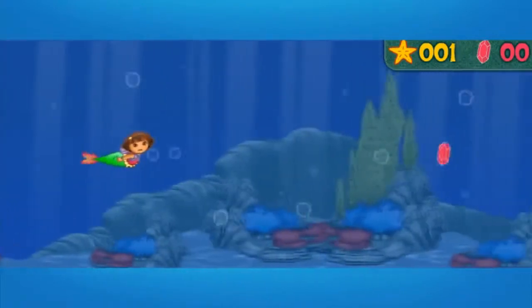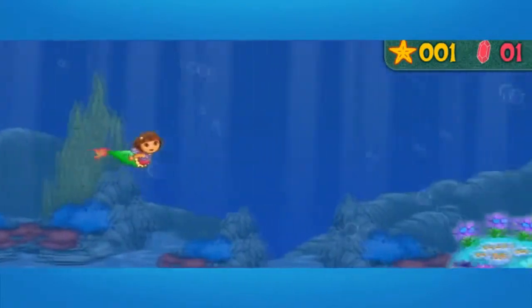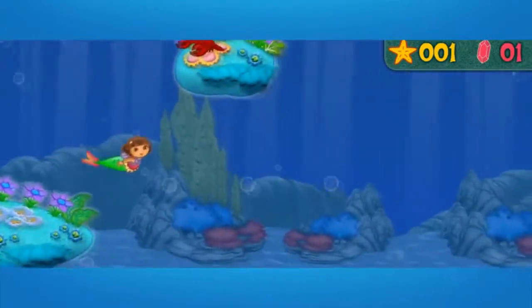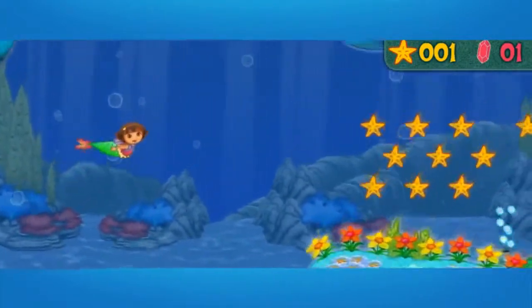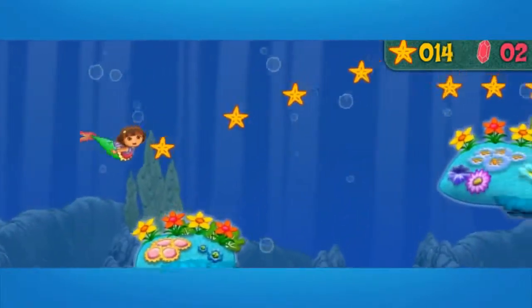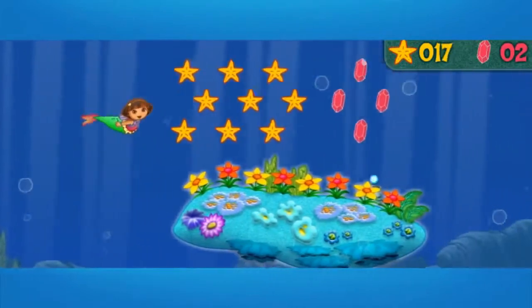Starfish! Swim over to them! Mira! A sea gem! Lobsters! Langosas! Watch out! Press the space bar to send an underwater wave to keep the lobsters away! Great! A bubble geyser! That will push us off! Got it!